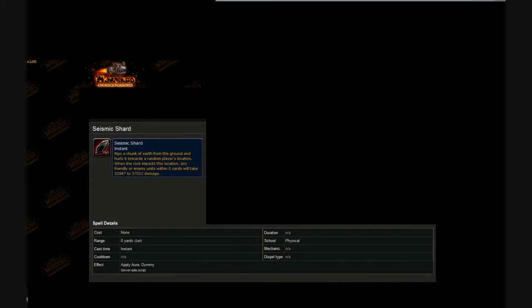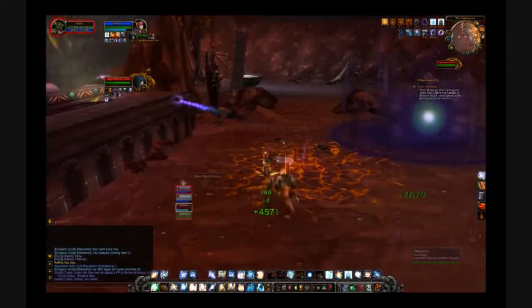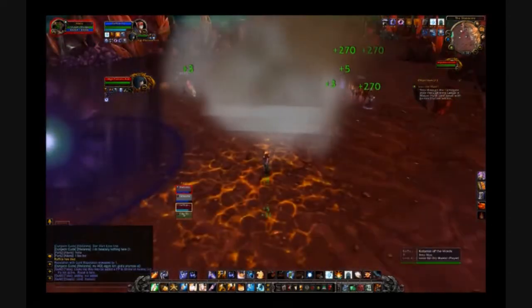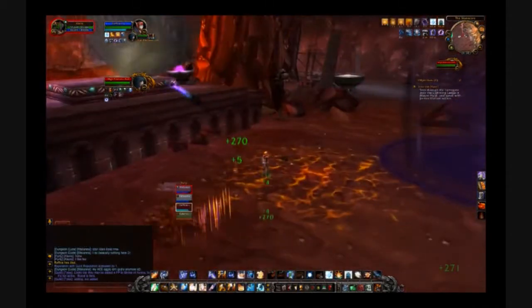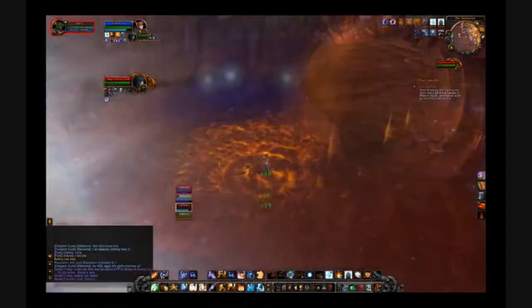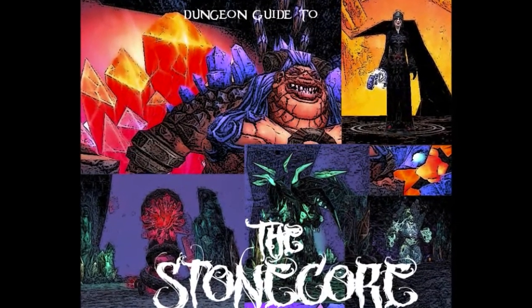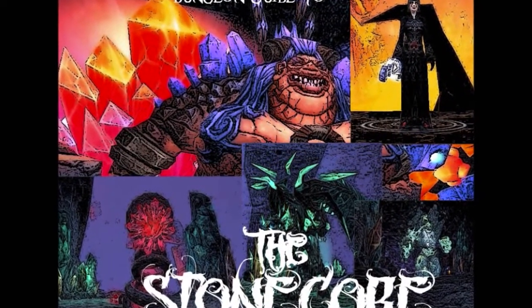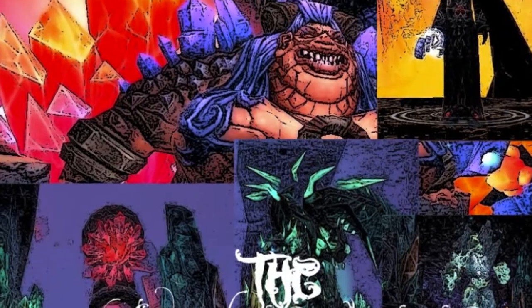Finally, Azeel will randomly target one party member with Seismic Shard. This ability is reminiscent of Forgemaster Garfrost's Permafrost ability, except anyone hit with it will sustain 32 to 37k damage — so avoiding it with everything else that's happening will be critical. Thank you for watching Fortis in Unitate's Cataclysm Dungeon Guide to the Stone Core. As always, feel free to comment, ask questions, or correct anything offered here.